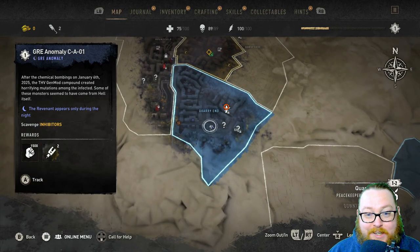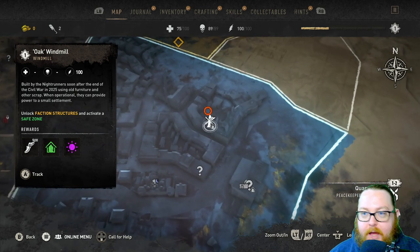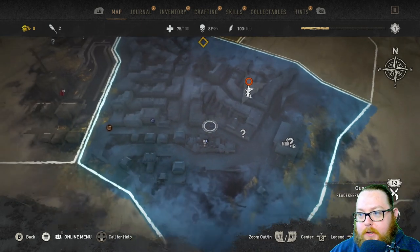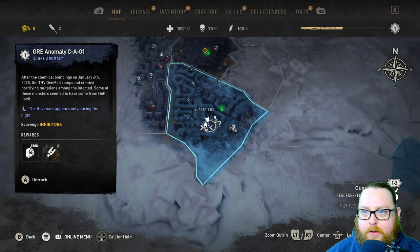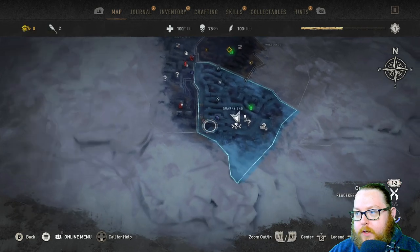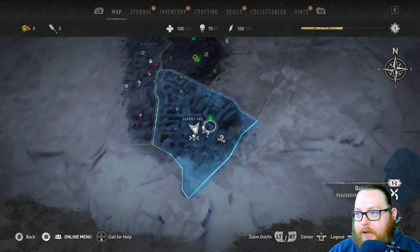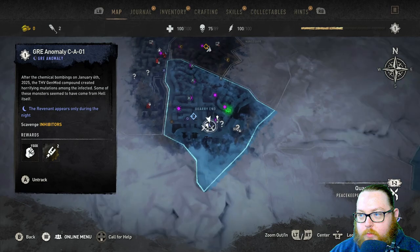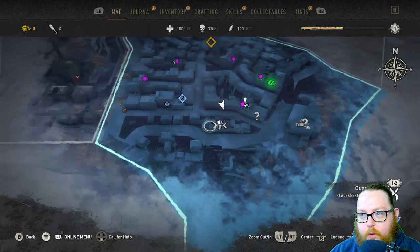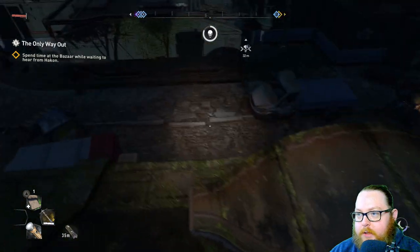The next place you want to go is this GRE anomaly. Chances are it's not nighttime yet, so what I like to do is open up the Oak Windmill first — make sure you go here, activate it, then rest until nighttime. On the map, the anomaly is almost directly east of the last inhibitor chest and almost directly south from the Oak Windmill. If you run by this area you'll see it on your map — there's the anomaly right there, so let's jump down and go get him.